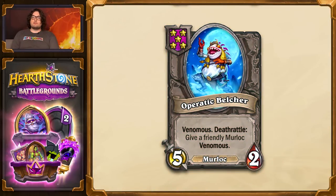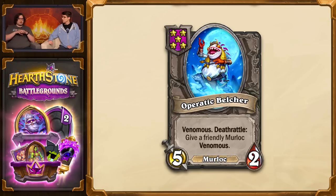We're also bringing a brand new keyword to Battlegrounds: Venomous. Venomous is our new replacement for Poisonous, and it works very similarly, except it's a one-time effect — kind of like Divine Shield. The first time a minion with Venomous deals damage in each combat, it destroys the minion it damages. We made this change because Poisonous is a really important mechanic — there needs to be ways to come back if you're falling behind in stats. With mechanics like Venomous, there's something you can do to compete against an opponent that's outscaling you.